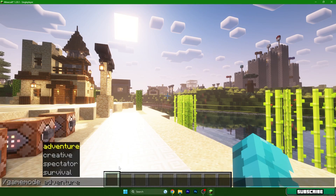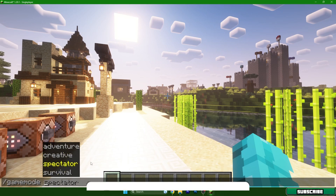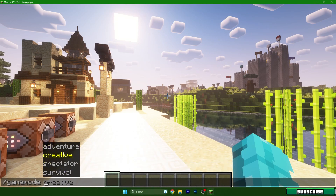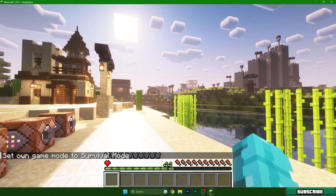Right now I'm in creative, and if you want to change the game mode you can simply open chat by pressing T on the keyboard, type in slash game mode, then choose which one you want and hit enter.